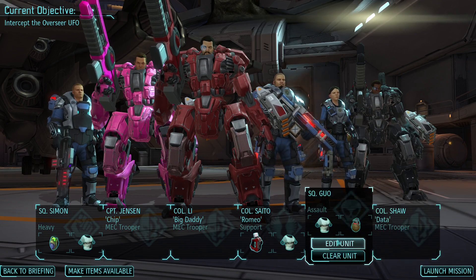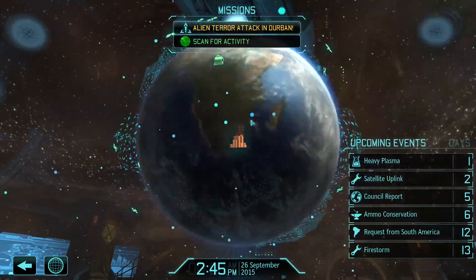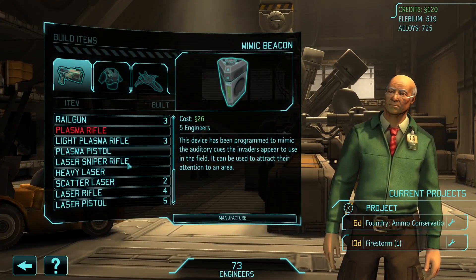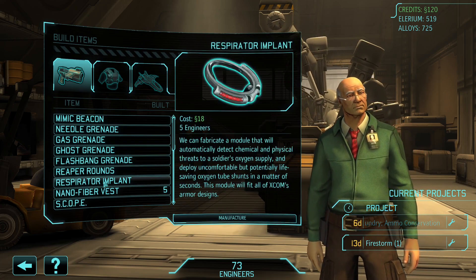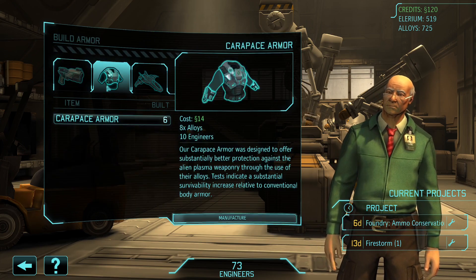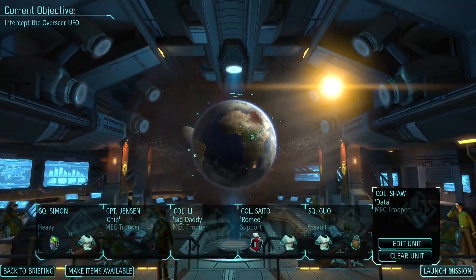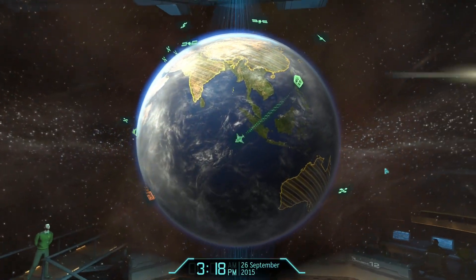That's worth checking - let's look at loadout. They've got the carapace armor. Somebody said something about the kytin plating as well. Carapace armor - is that still the best armor? It's the only armor we've got researched at the moment, and it seems to be working. I believe that's everybody ready to go, so let's launch the mission. Off we go to South Africa.